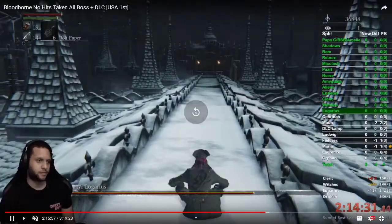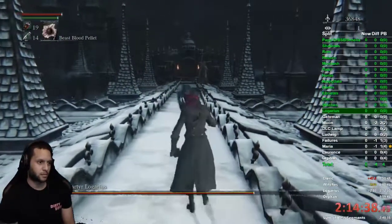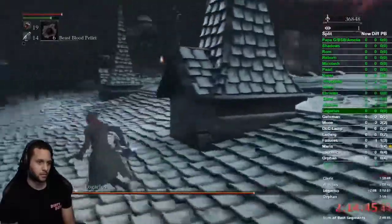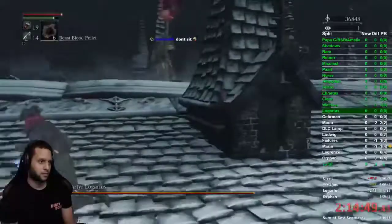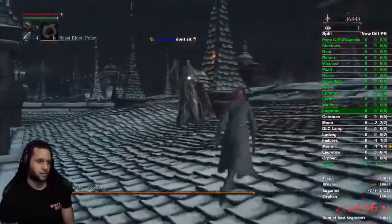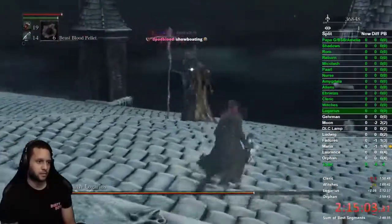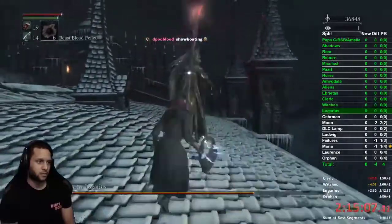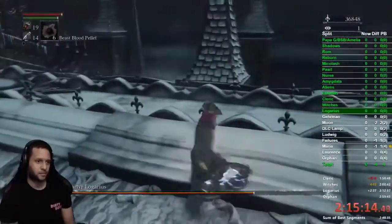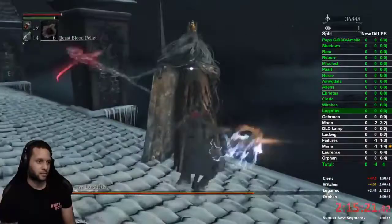Rebuff and try again. The one thing about the skulls is you need to learn the positioning — it's a really weird hitbox and they can hit you even if you think you dodged correctly. There's a certain spacing you need to practice. He's still not doing it, being really annoying. Then finally — there are the skulls.